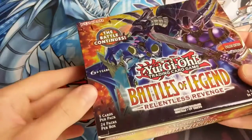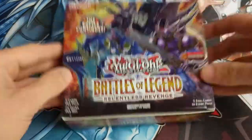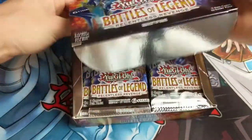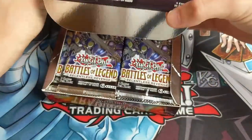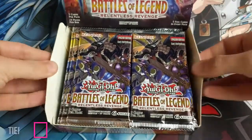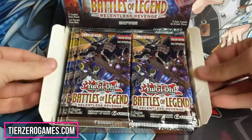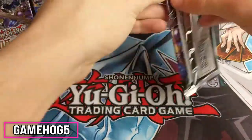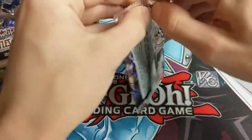Hello everybody, my name is Ed and today we're unboxing Battle of Legends: Relentless Revenge. I was given this by the wonderful guys at Tier Zero Games, who have very kindly given us some discount codes. If you go to tierzerogames.com and put in the discount code gamehog5, you'll get 5% off any purchase.